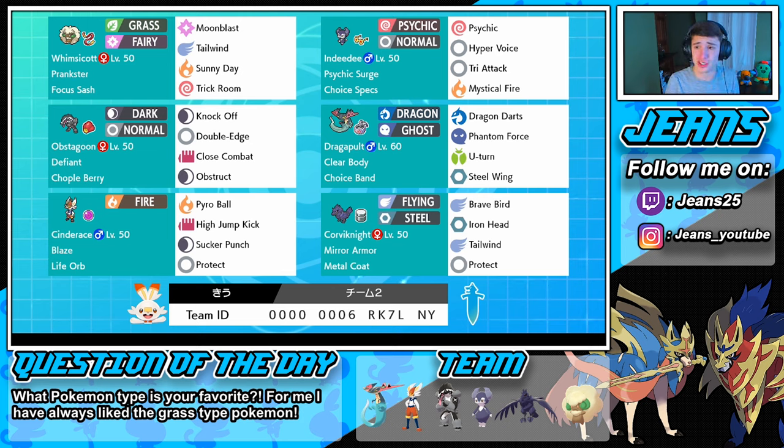Then we have Indeedy — but this isn't like a normal Indeedy. Usually Indeedys are rocking Follow Me trying to soak up some hits, but nah, this thing is rocking Choice Specs with Psychic, Hyper Voice, Tri Attack, and Mystical Fire. I can see us throwing off some people and absolutely marking on some fools.